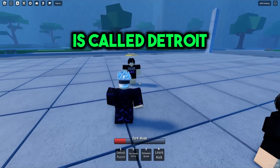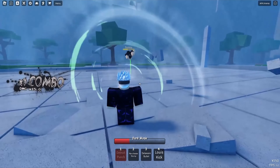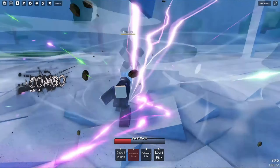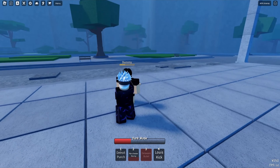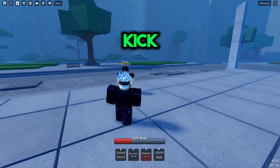The first move for Deku is called Detroit Punch, and this is what happens. The second move is called Manchester Stomp, and this is what happens. The third move is called Delaware Bullet, and this is what happens. The fourth move is called Lewis Kick, and this is what happens.